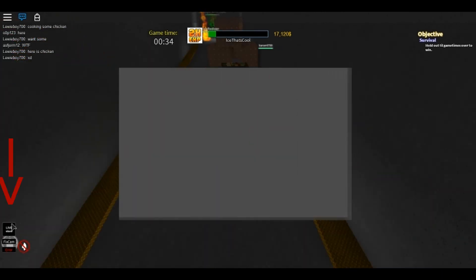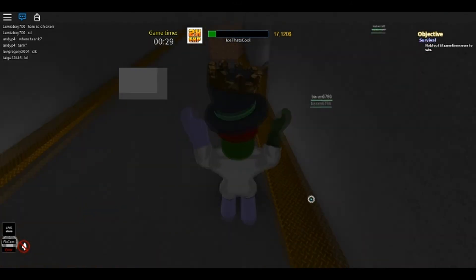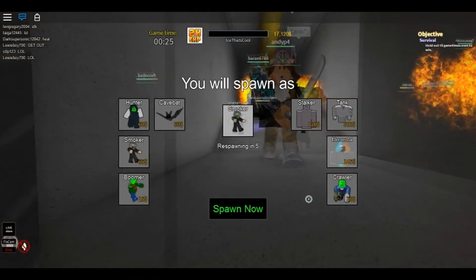The live store comes in handy because you can buy certain things like the seafork crawler, and if you're a survivor, some pills. And that's about it.